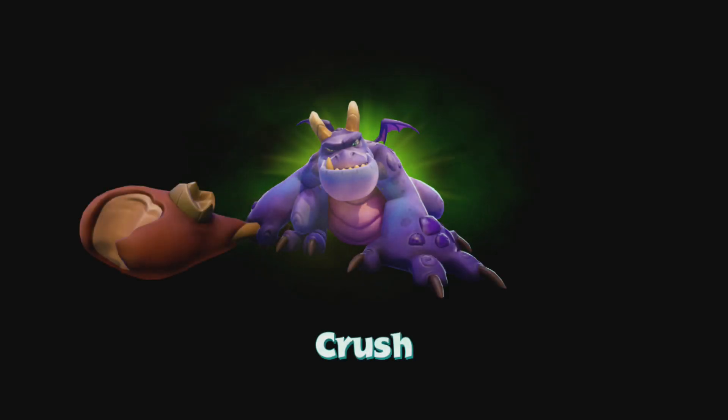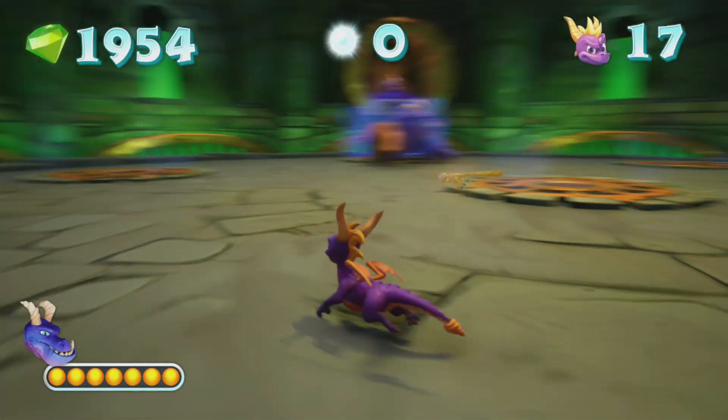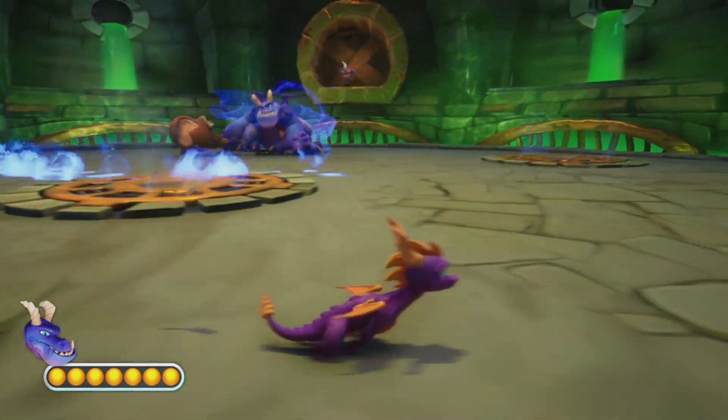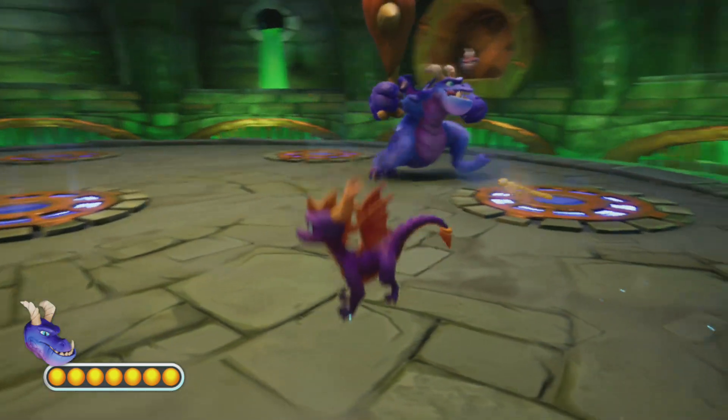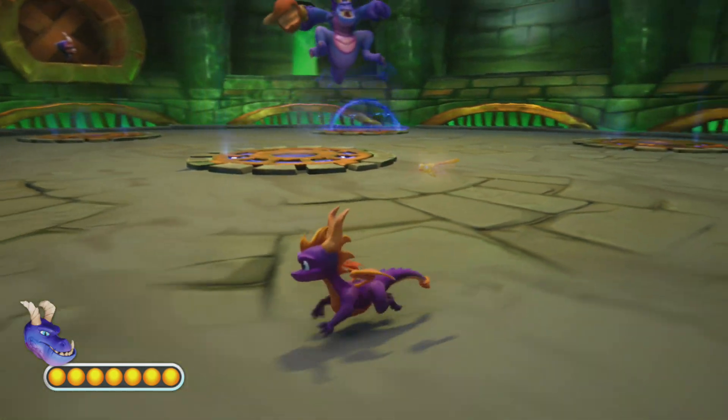It is time for the Crush boss battle. And like I was saying, the bosses are a lot more involved, a lot more difficult than they were in Spyro 1. Spyro 1 the bosses were kind of a joke — I mean, they were still fun, but they were very, very simple. This game, they're gonna be more proper boss fights. He will do some blue shockwaves, so we'll try to dodge all of those. I don't actually remember how these fights really go, so we'll just wing it.